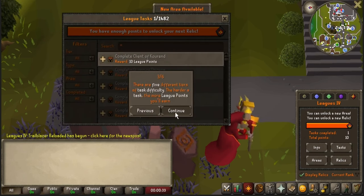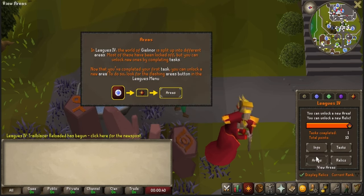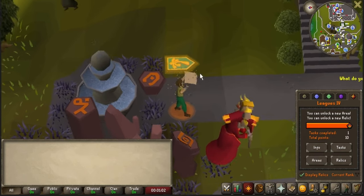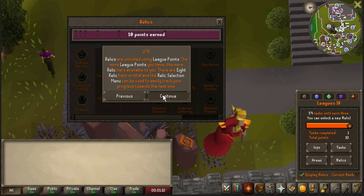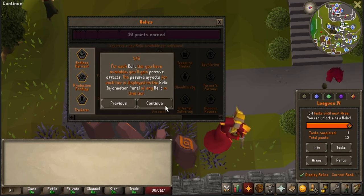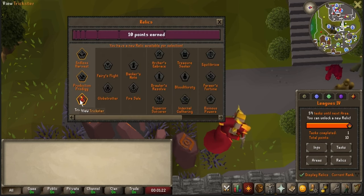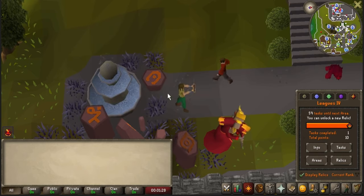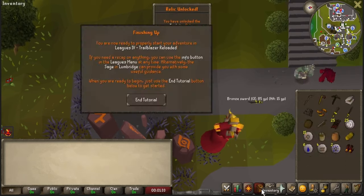I just want to explore around a little bit. I don't really care for all this because I've played in the previous leagues. I love the animation — that looks amazing. Going over to Relics, this is what I wanted to start with. After a bunch of consideration, I am going to be going with the Trickster Relic. I don't really enjoy Hunter and Agility that much, and this really makes it so that I don't have to train those skills. It makes the most sense for the areas that I want to be picking.